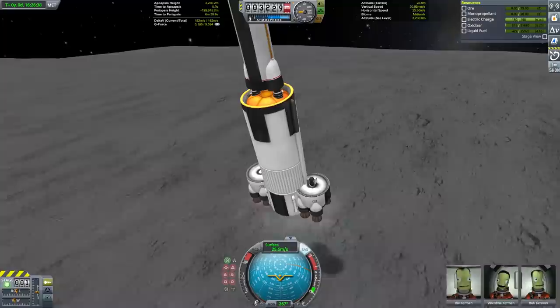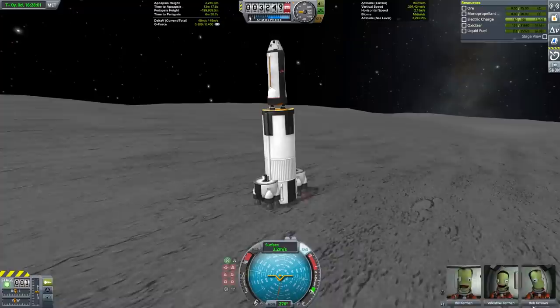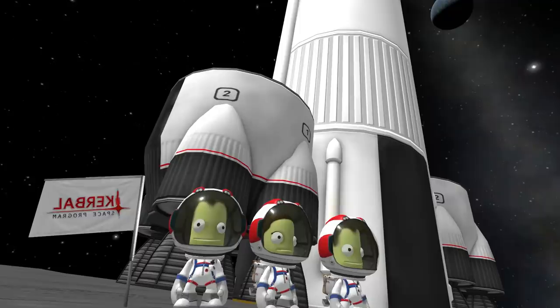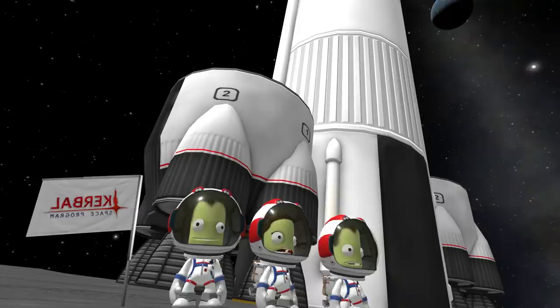I hadn't tested the vacuum landings very much and as a result I was very concerned about tipping over on the surface due to the high center of gravity. This was the first landing so I used all my remaining fuel to try to cancel out any error in horizontal velocity. It still almost tipped over on the surface, which really implied that I'd have to refine my landing techniques on subsequent landings. Now that we're on the surface of the moon we can start mining and get ready to go to our next destination, which will be Duna.